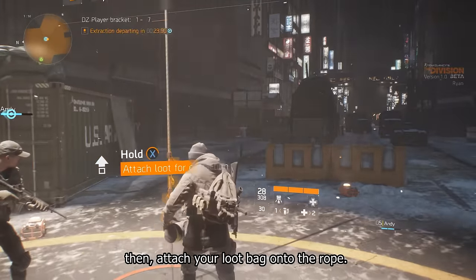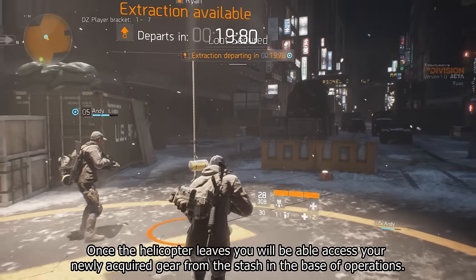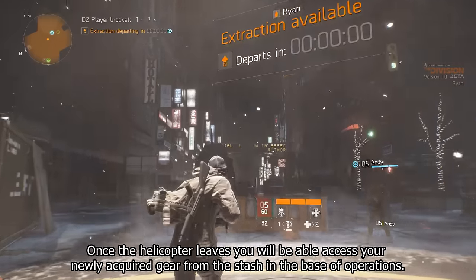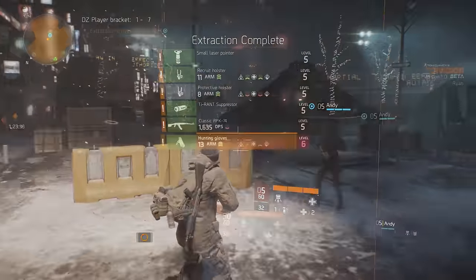Find the nearest extraction point, shoot a flare, and hold tight until the helicopter arrives. Then attach your loot bag onto the rope. Once the helicopter leaves, you will be able to access your newly acquired gear from the stash in the base of operations. Successful extraction complete.